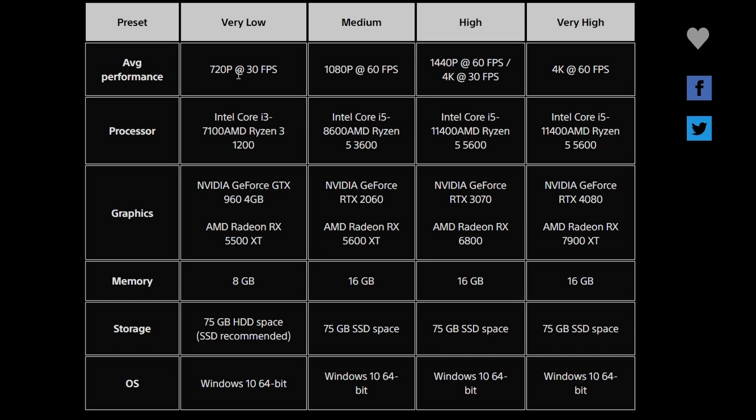For the Very Low preset, the processor requirements are the Intel Core i3-7100 and AMD Ryzen 3 1200 — pretty old, outdated processors. For GPUs, it uses the GeForce GTX 960 and the AMD Radeon RX 5500 XT. Memory is 8GB and storage is 75GB. HDD is listed but SSD is definitely the way to go. Strangely, Windows 11 is not listed anywhere.